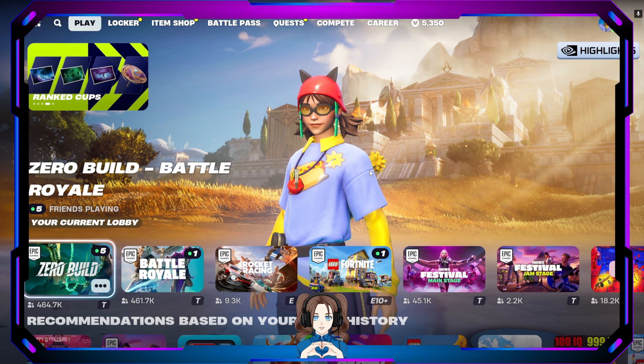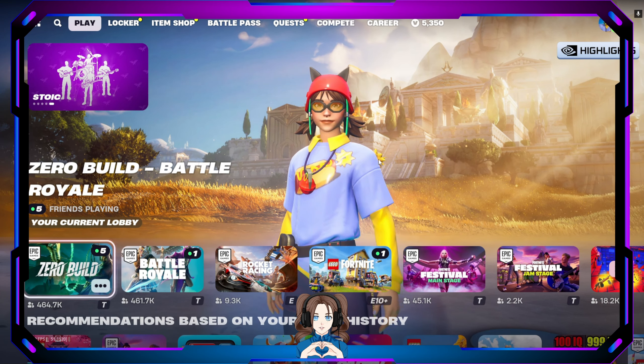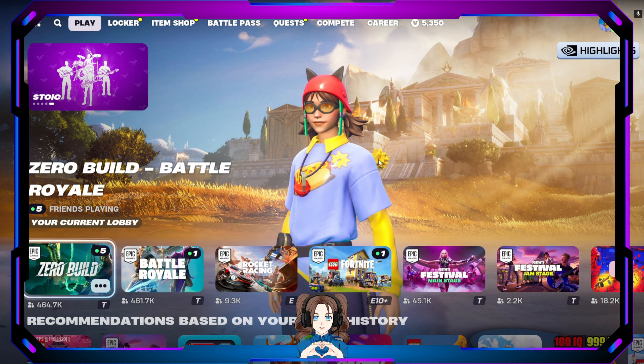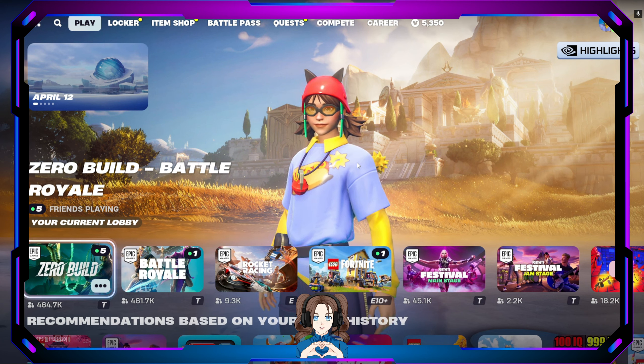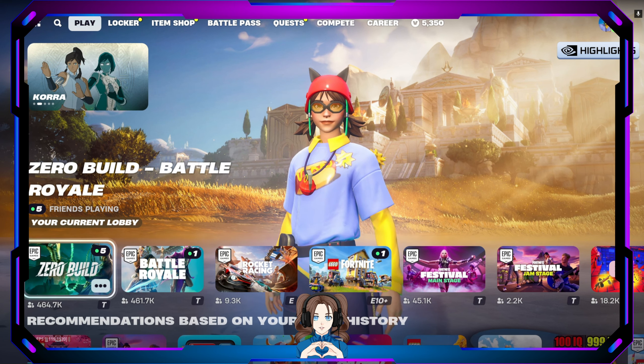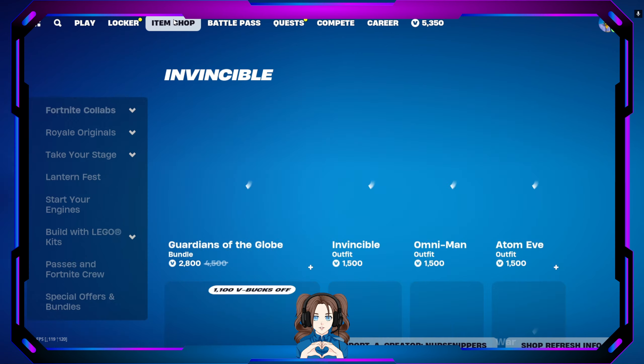By the way, look at my wonderful skin. I have Aubrey with the Kaplooey — the Pop Dog back bling, gifted by the great and wonderful Shane the goat. Thank you Shane for that. Getting into the item shop, here we go.